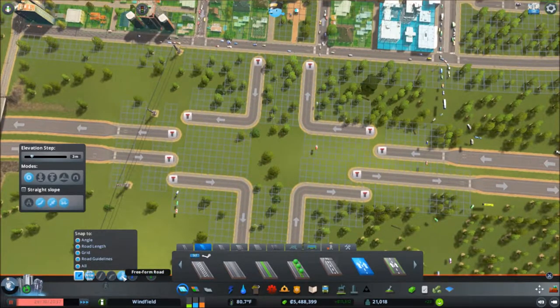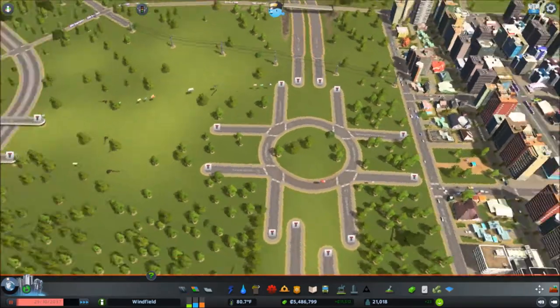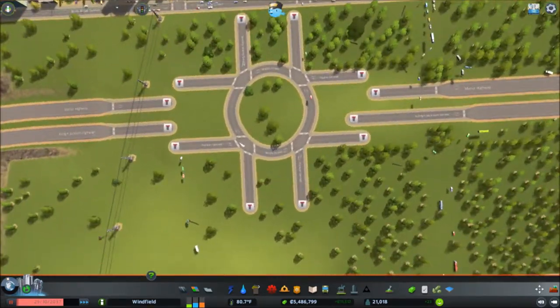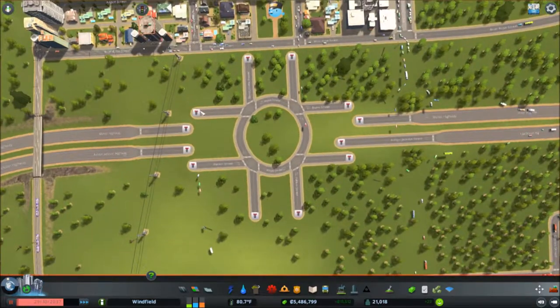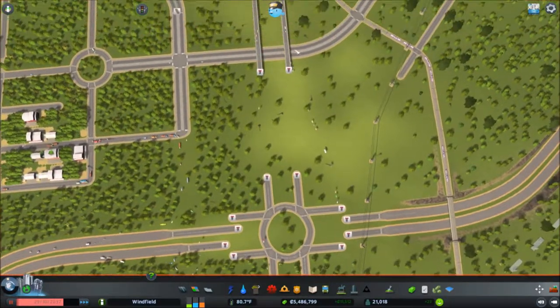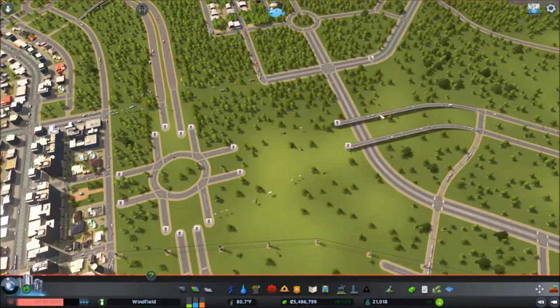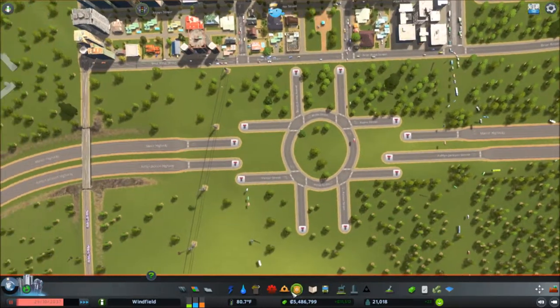Then we can use the curvy freeform road and just anchor it, go up, down — so now we have a really really smooth roundabout. It's not perfectly round, it's more oval shaped. That's because these are wider than these ones, which I think is fine, just because these are supposed to line up a little bit more perfectly with these roads. So I can connect them up — so that's what it's going to look like.